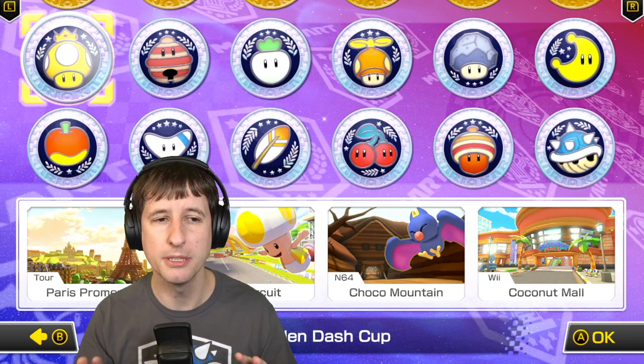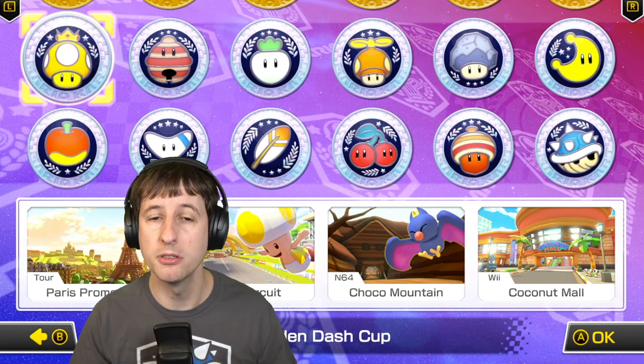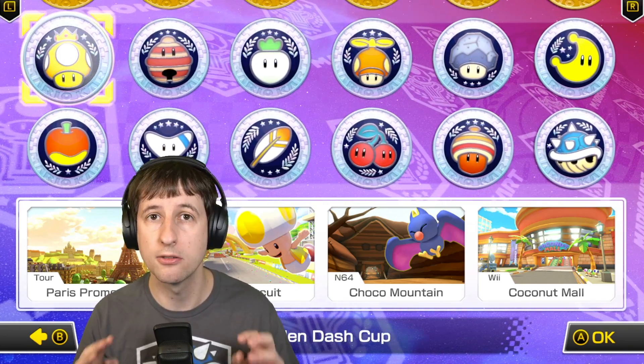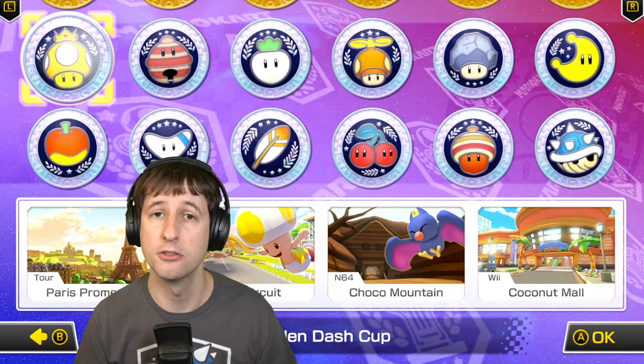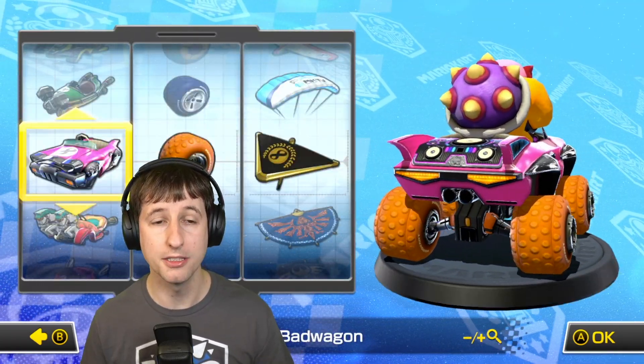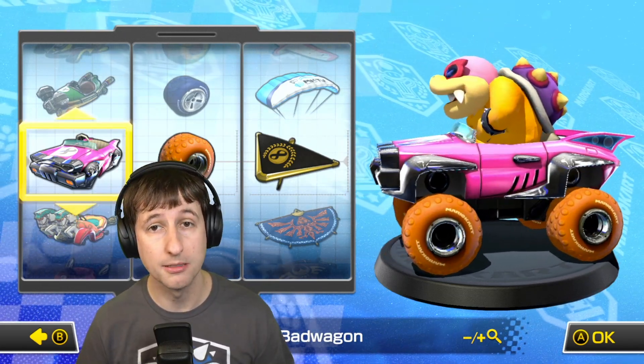This gameplay is going to be a little bit different than what I normally do. Instead of online gameplay, I'm going to play the 150cc Grand Prix for the two new cups, so I can get used to these new tracks. And since Coconut Mall is in the first cup we're going to play, I have to use the famous Roy at the Mall combo.